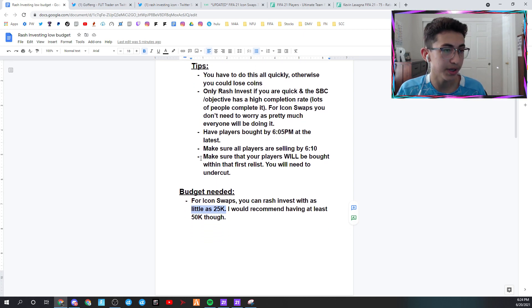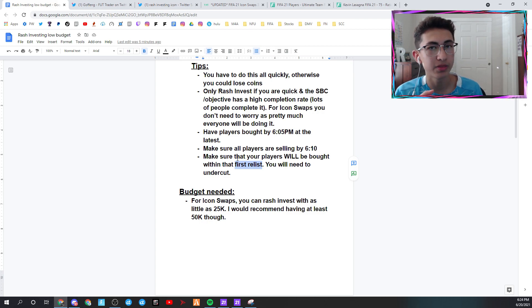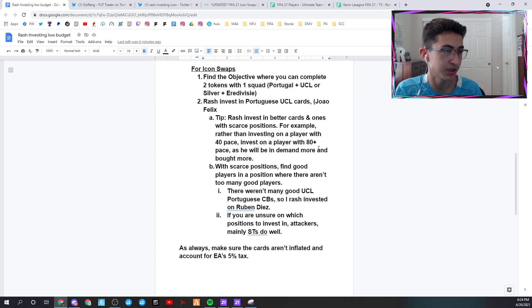Make sure your players will be bought within that first relist. Please relist them for an hour — don't relist more than that — and make sure they sell within the first relist because if not, you can lose a lot of coins. For example, with UCL Portuguese players, if the cheapest UCL Portuguese player was 5,000 coins, you're going to sell at 4,700 coins or lower to make sure it sells. Make sure they are selling by about 6:10pm. Always account for EA's 5% tax.